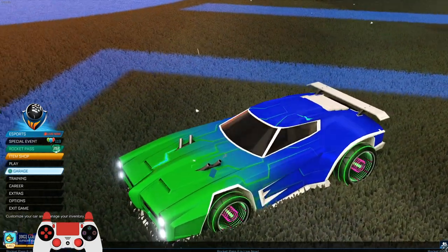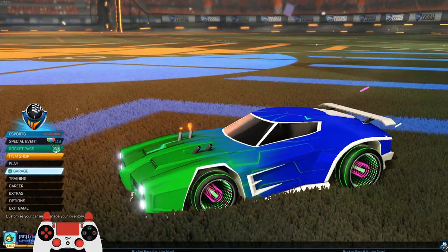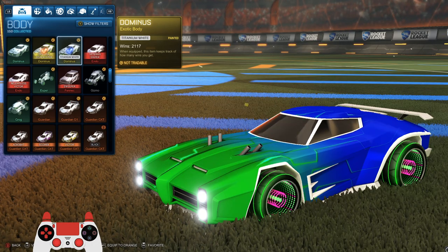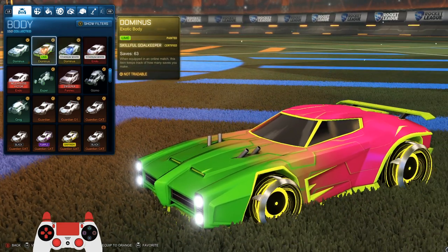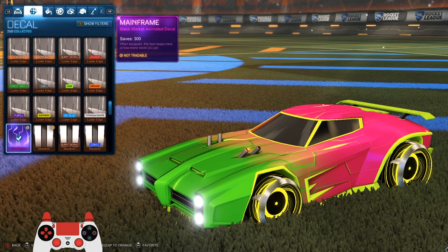We're just gonna have some fun, play some games. If you like the way my car looks, I'll go ahead and show you what I got equipped so you can borrow the look. On the blue team I have a titanium white Dominus, and on the orange team I have the lime Dominus.